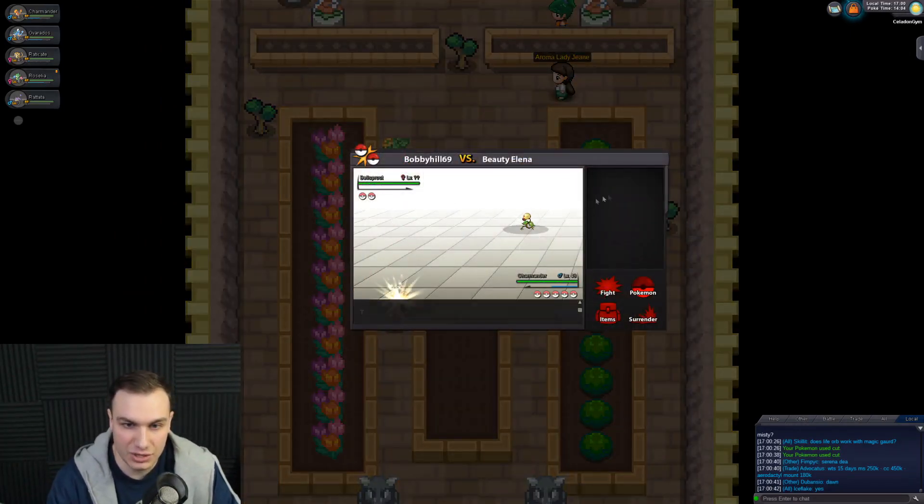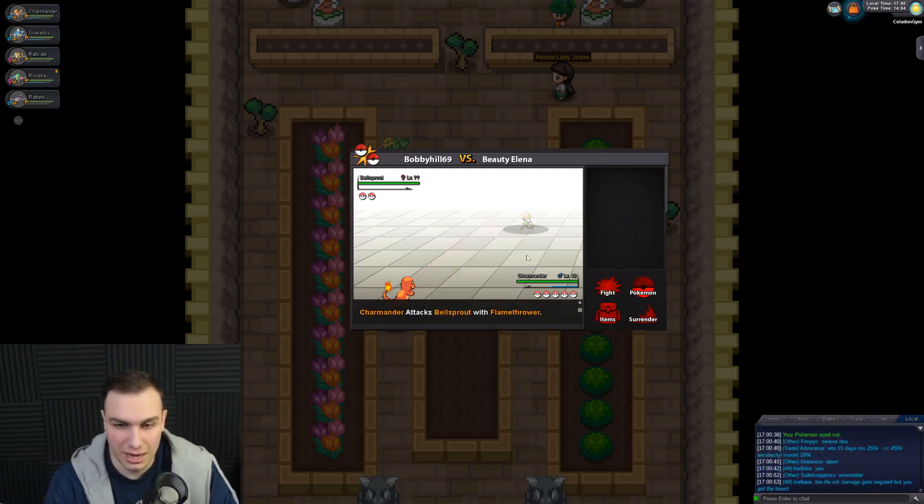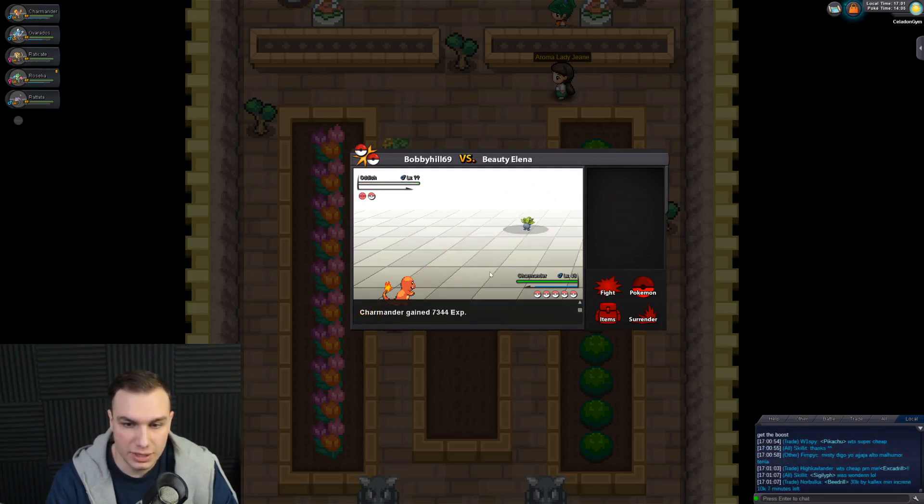What are the levels of this team? It's actually just question marks — I forgot that all the Gyms are question mark level for some reason. And I don't think you actually get experience for defeating any of the Pokemon in these Gyms. Actually, you do get experience, and this is going to get Charmander to level 49. Almost level 50 Charmander — that's insane.